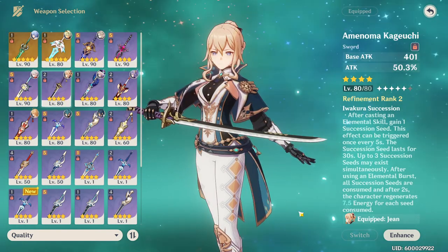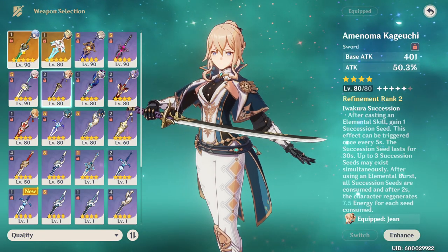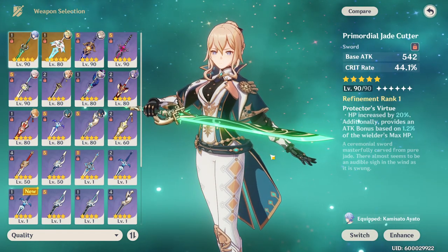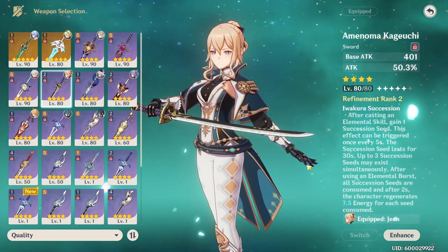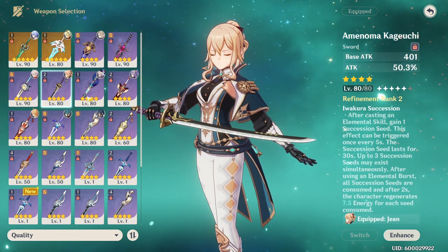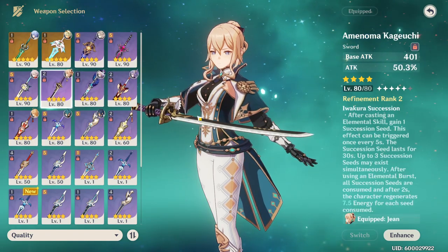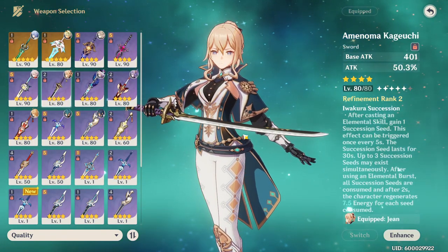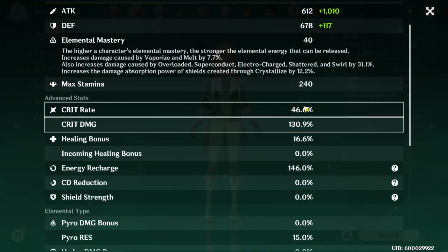Combined with Jean's passive that already reduces her burst cost to roughly 64, the Amenoma Kageuchi reduces it even further, making the burst very easy to keep off cooldown. The synergy is fantastic — you can pretty much have most of your elemental burst back just from casting it. I absolutely love this weapon on Jean, though the damage is nowhere near what you'd get from the Jade Cutter.